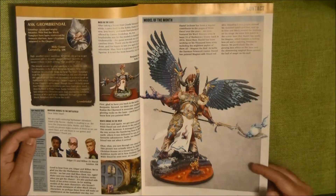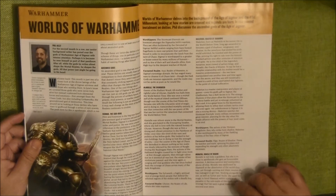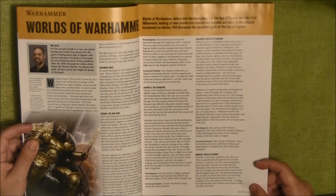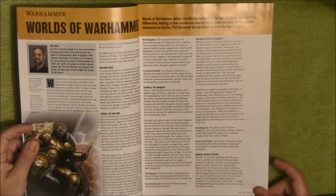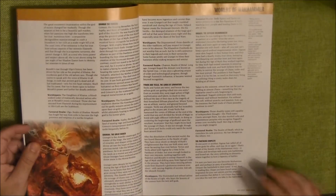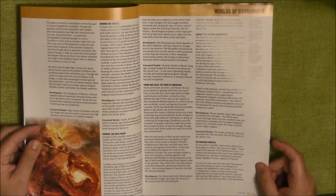We have some more letters and talks, then they talk about the Walls of Warhammer, and here they are talking about Sigmar — Alariel, Malerion, Morathi. I did not have time to read, but we have here the different gods of the world of Sigmar.